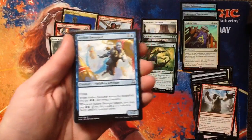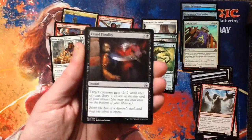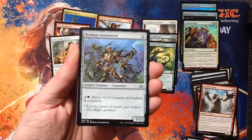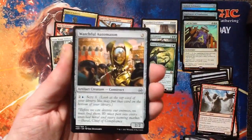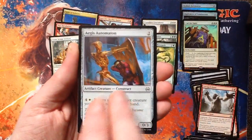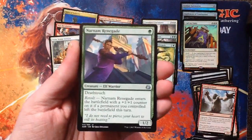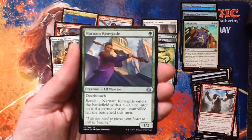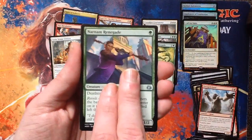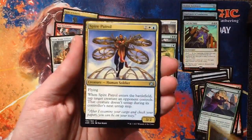Precise Strike. Remember, this is our last pack — like, comment, subscribe if you enjoy this. Aether Swooper. Alley Evasion. Cruel Finality. Unbridled Growth. Fourth Bridge Prowler. Verdant Automaton. Watchful Automaton — he's a giant eye, gross. Aegis Automaton — he lets you bounce things, that could be fun. Countless Gears Renegade. Uncommons: Narnam Renegade — that seems really good, could be a 2/3 deathtouch for one mana. Weldfast Engineer. Spire Patrol.